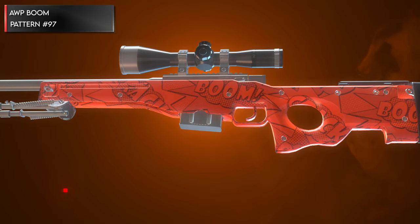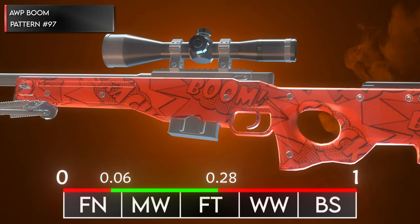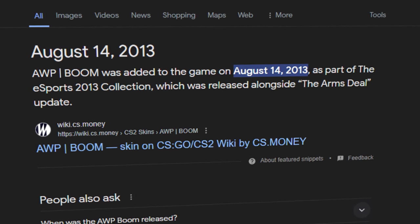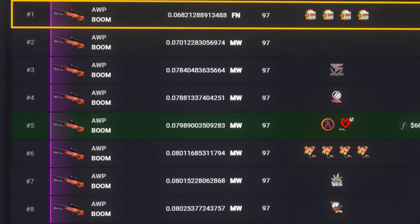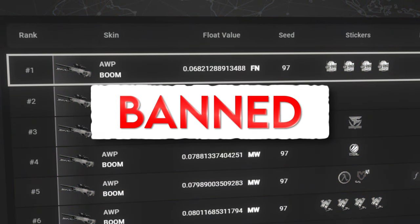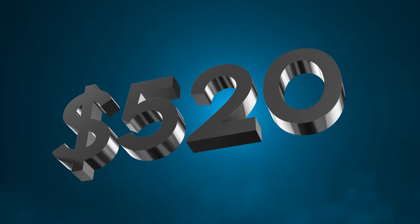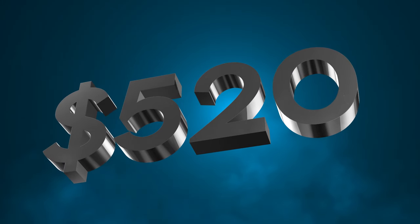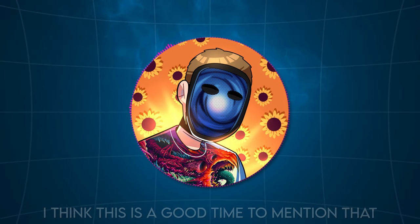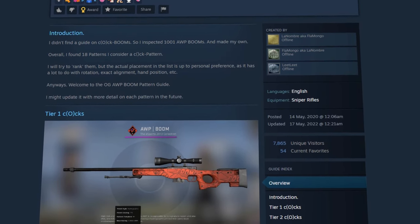The craziest thing about the AWP Boom is that it's actually float-capped at .06, meaning it's really hard to get in Factory New. The AWP Boom was released in 2013, and since then there's only ever been one Factory New pattern 97 cock boom registered on CSFlow, and it actually just recently got banned. A regular StatTrak Factory New AWP Boom fetches around $520. How much do you think a StatTrak Factory New pattern 97 cock boom would be worth? I'll also post links to their corresponding guides in the description if they have one.